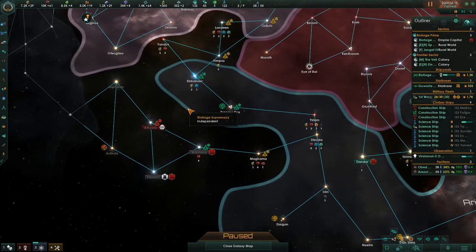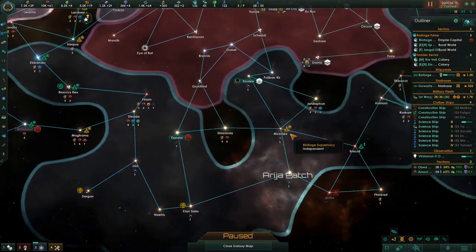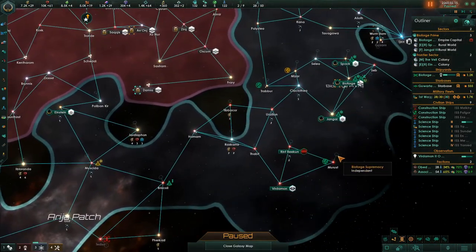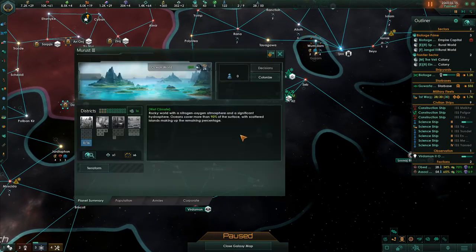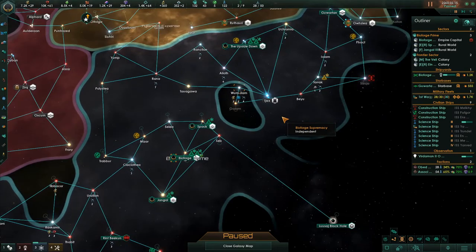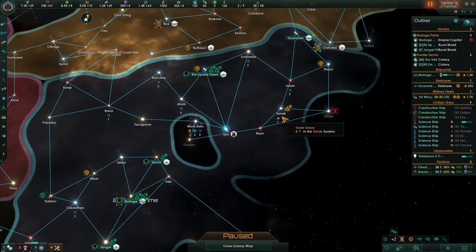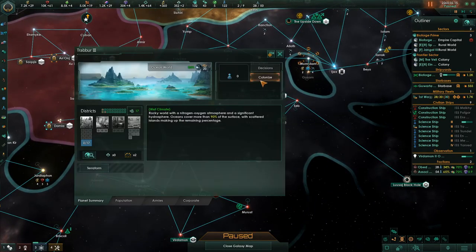We also have this planet way out here - this is Blackus Rex, the continental world. I think we sent a colony ship to that last episode. There's another planet here, an ocean world. We like continental worlds, but ocean worlds are also 80% habitable by us. This one actually has some minerals. Looking at this, I want to get some more colony ships out.